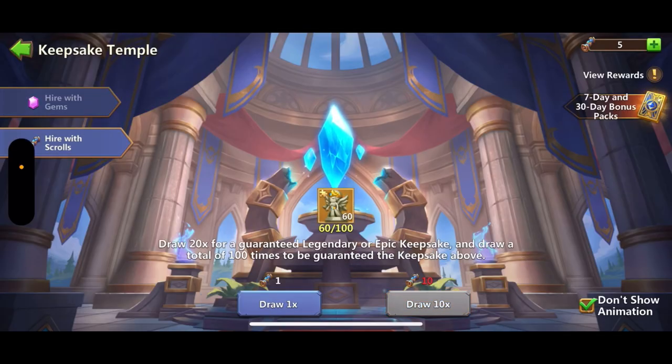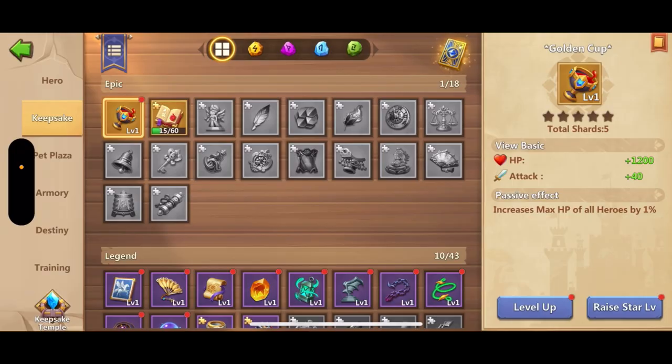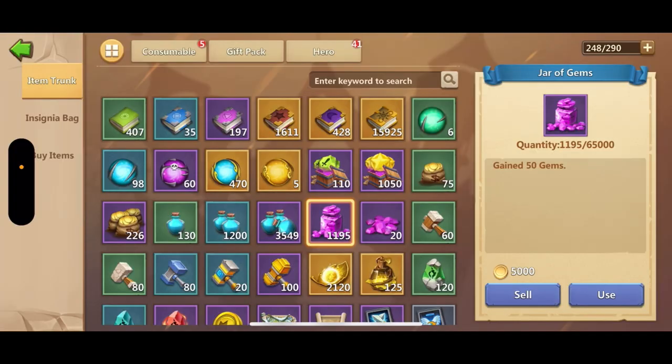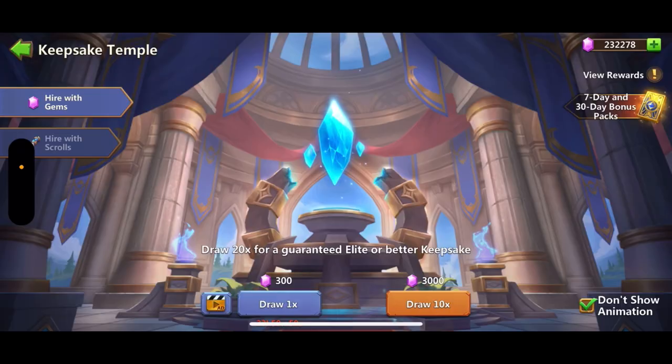This is probably gonna be the biggest improvement on the instant upgrade account, depending on how you look at it. I'm going to speed up the video in the next bit to make it a bit more enjoyable to view. I didn't use all the gems here — I left a little bit just in case I wanted to do relics, pets, or anything that needed gems.